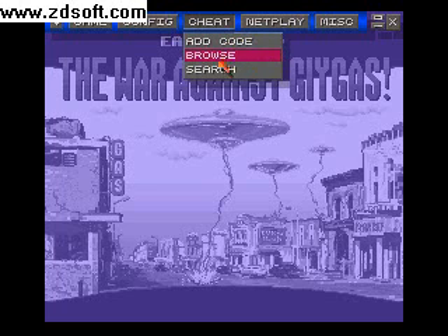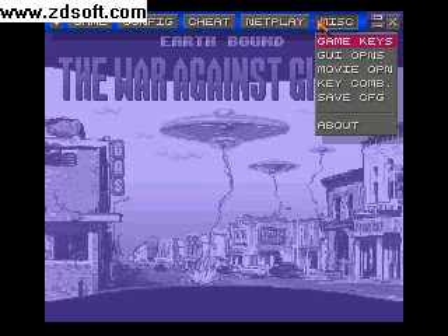Add a code if you want for a cheat — you have to find the cheat online, the code. And this is for that. Just save anything if you want.